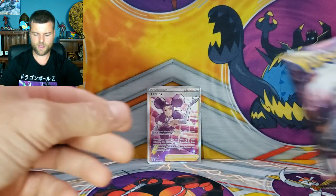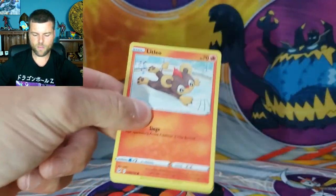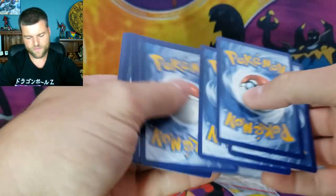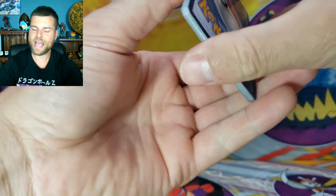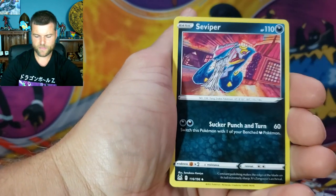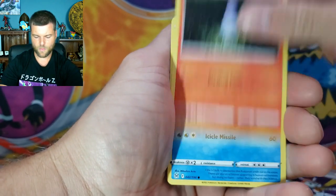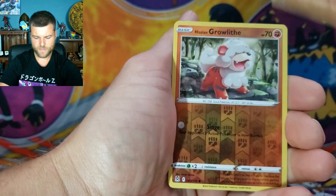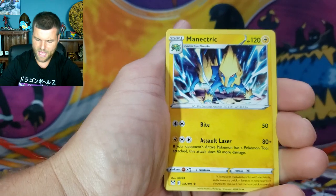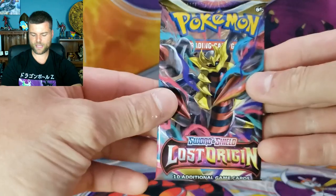Alright, here we go — first pack of our Mini Booster Bundle. Can we get something to go with the beautiful Full Art up front? We got Dotlar, Seedra, Litleo, Litwick, Snover, Growlithe Reverse Holo, and a non-holo Mewtwo. No first pack magic there, but we still got five packs left.